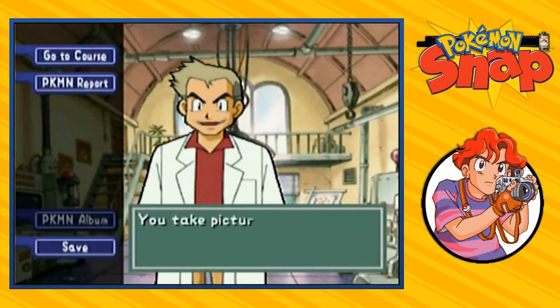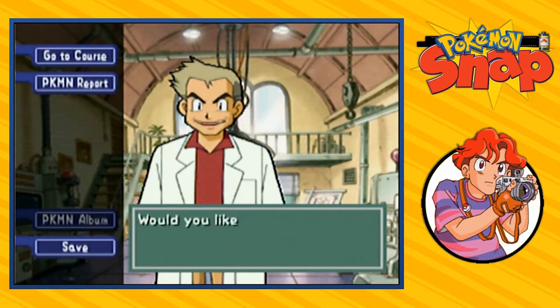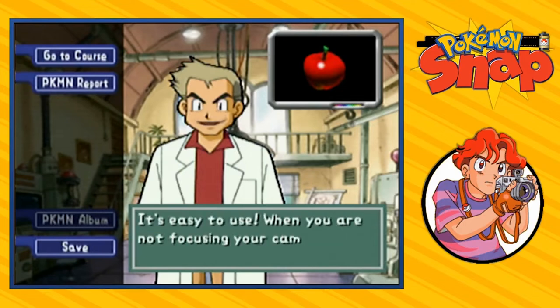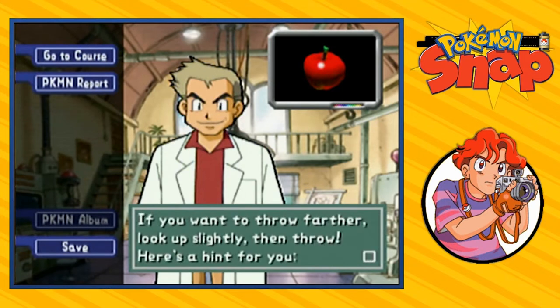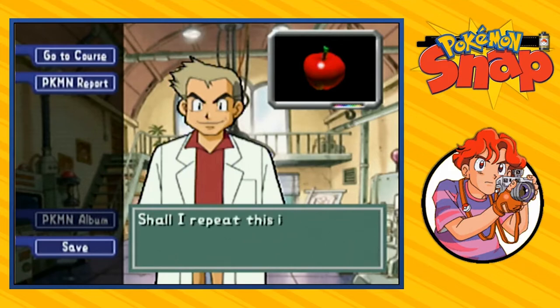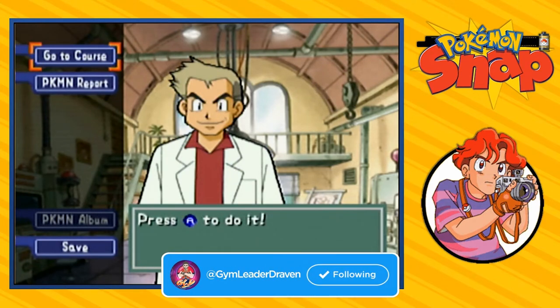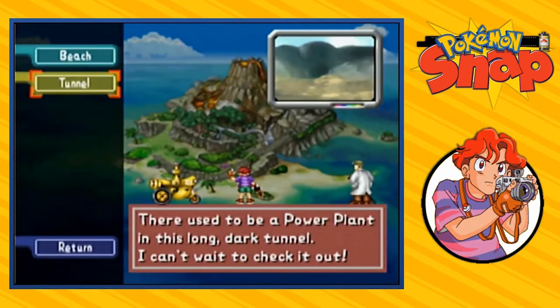Professor Oak will ask you to go back to the lab, and he'll say: 'Welcome back. You take pictures at a good pace. To make your work easier, here is a present for you. It will come in handy for taking Pokemon pictures. Would you like to be closer to Pokemon? Then use this apple-shaped Pokemon food. It's easy to use — when you are not focusing your camera, press A to throw it. Pokemon in the distance will happily come closer when you use this item. If you want to throw it farther, look up slightly then throw. Hint: throw some Pokemon food at an Electrode that is not moving and see what happens!' Just like any walkthrough game, you get a new item every single time.